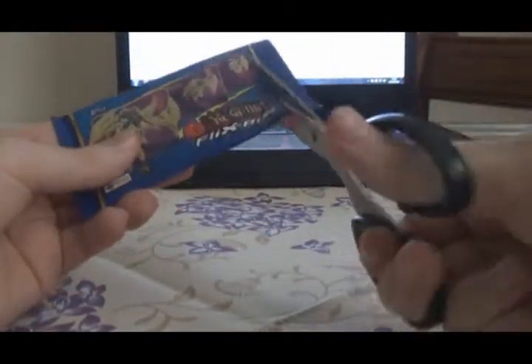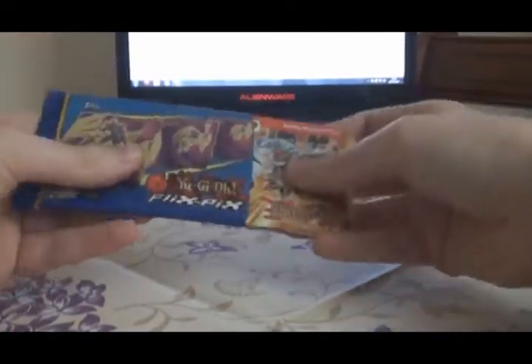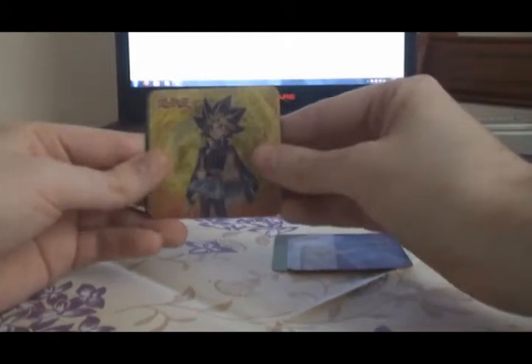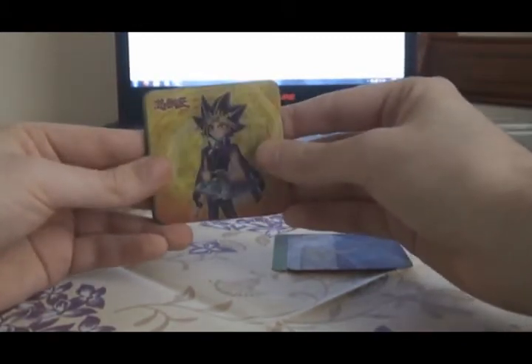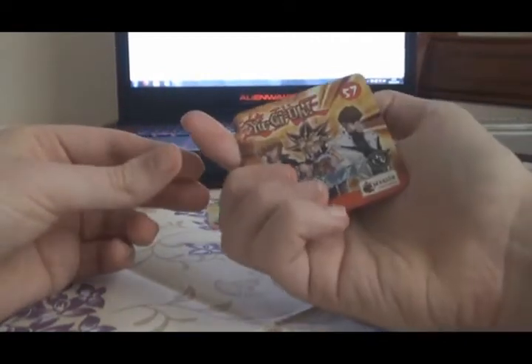Okay, last one. Last chance. Pack number six. I'm not going to complete it this time. Let's see how many new ones I can get. Two-headed King Rex — double. Pegasus and two monsters — double. Yugi and... I think that's Baphomet? That's new. Weevil and one of his — 28 is new. Sweet. Millennium Eye is a double, and Kaiba and Blue Eyes is a double. So, two out of that one.